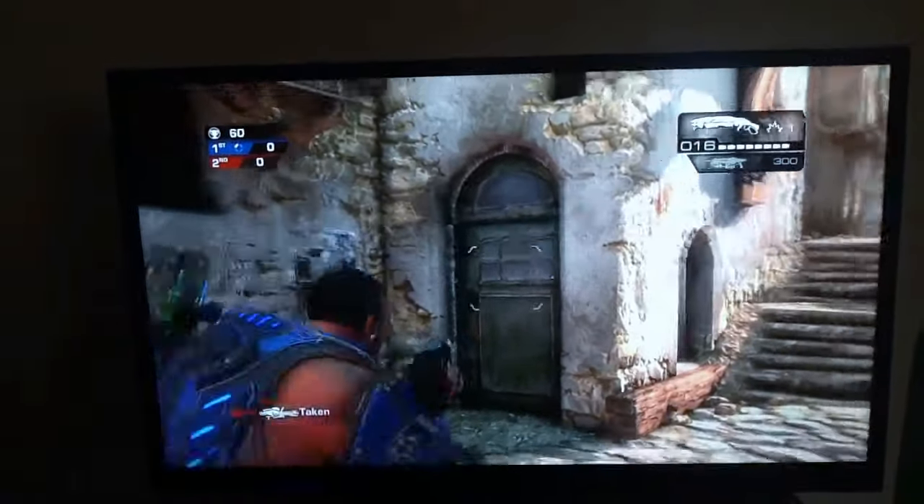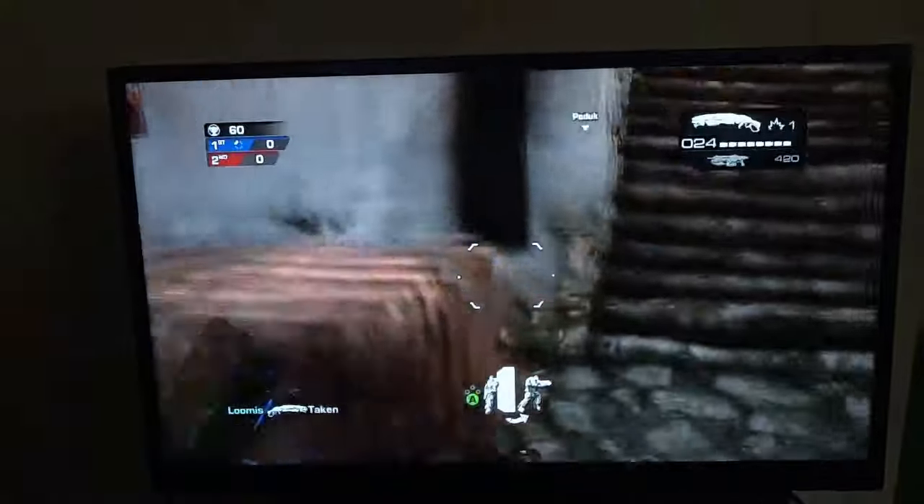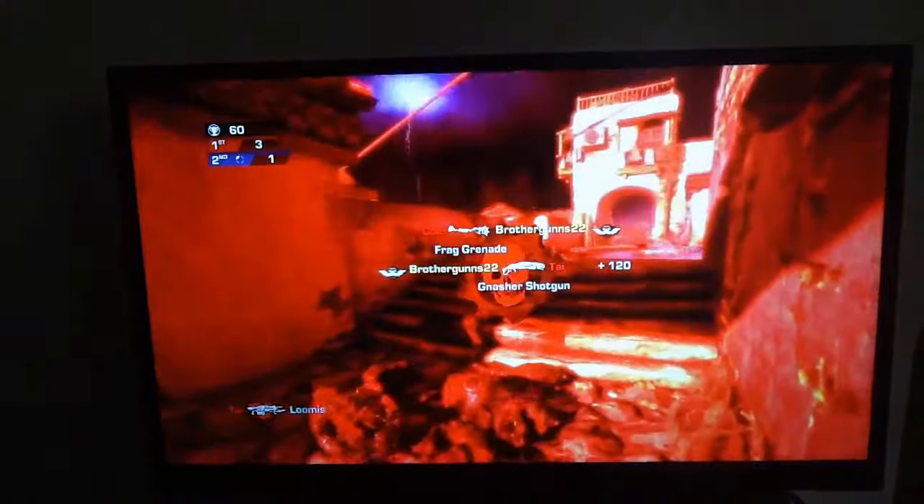Now it's a close-range gun. It doesn't have that much range. What you want to do is check every corner, and if you can, try to rush them — like this right here. See what I did right there? He fragged me, but what you do with this thing is you have to rush them. That's how you do this one — you have to rush them.